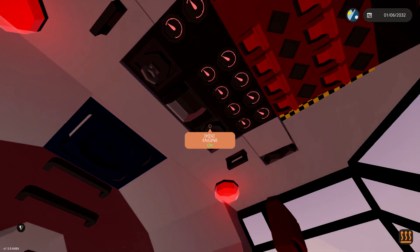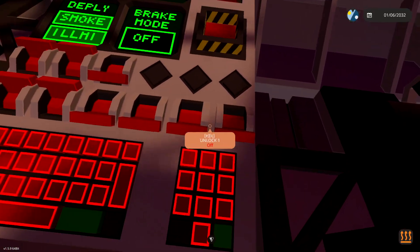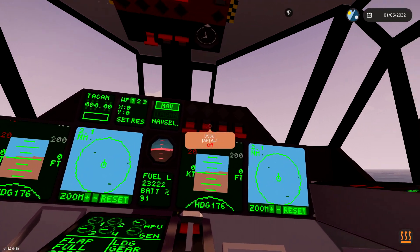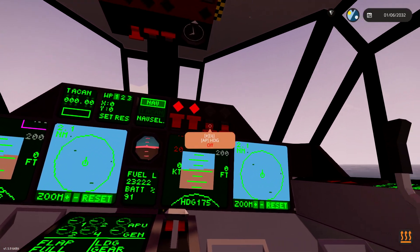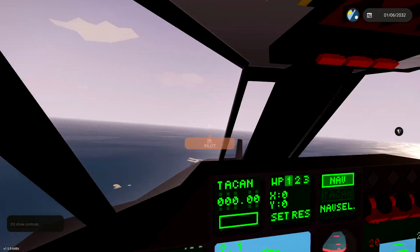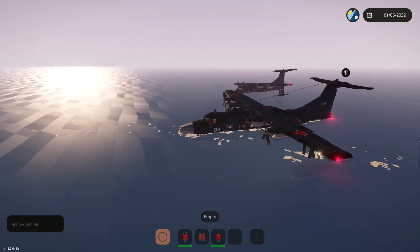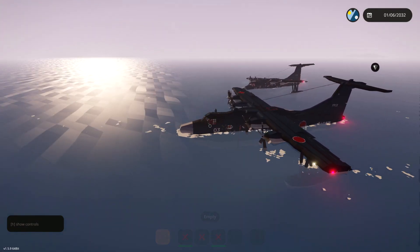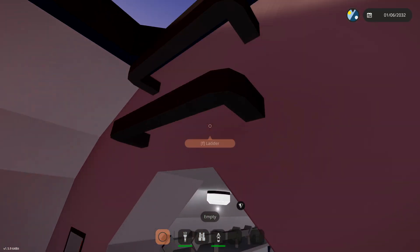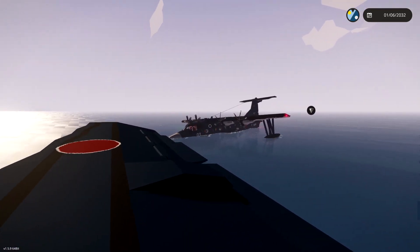We're going to turn off the APU, turn off the engine. Main power is going to stay on, and we're going to have an altitude hold at 350. Altitude hold is on — good, I think that's fine. Now we're going to get back inside this one and see if we can tow that one into the sky. I think this is going to be pretty tricky. Actually, there's one more thing we need to do — I'm going to put flaps on full on the other one, and hopefully that'll work out.